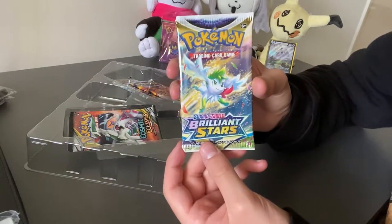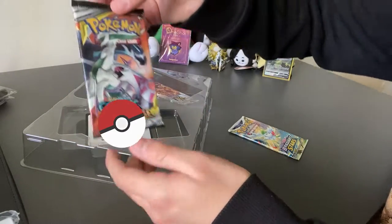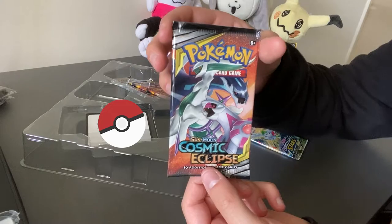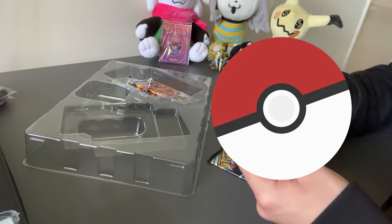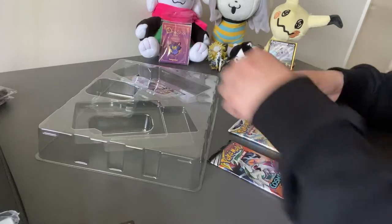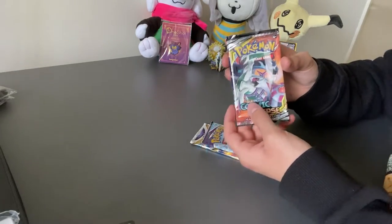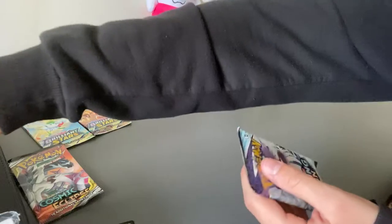Now, Brilliant Stars. This is the big reason why I wanted to get this — I wanted to get Cosmic Eclipse. Look at this pack, it's pretty old. I think it's the last set in the Sun and Moon era. I'm so glad they re-released it for this box. Let's get into Brilliant Stars, and then Chilling Reign. There are some really nice cards in Chilling Reign that I really want to pull. I'm saving Cosmic Eclipse for last. Brilliant Stars is my favorite, so I'm going to start off with Chilling Reign.